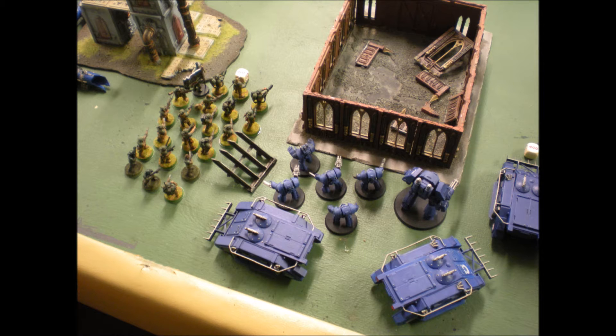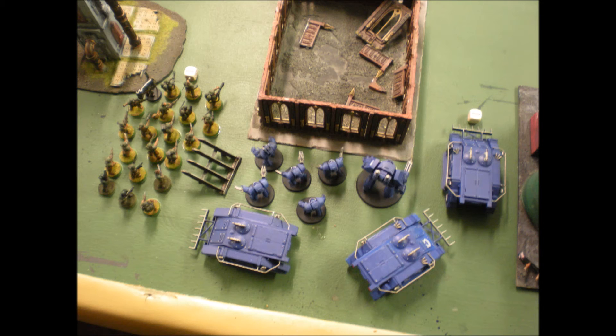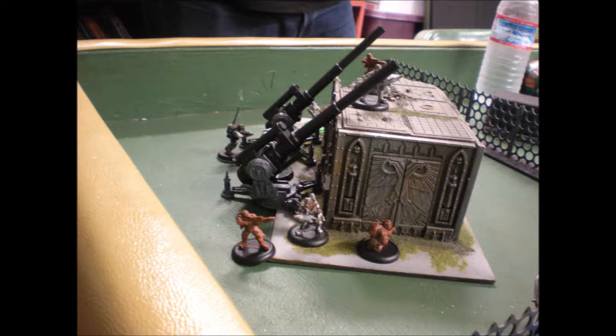In 30k, they have these things called Provenances — a Provenance of War — which is basically just a buff that's written down. We're also going to be using the Battles in the Age of Darkness Force Organization chart.